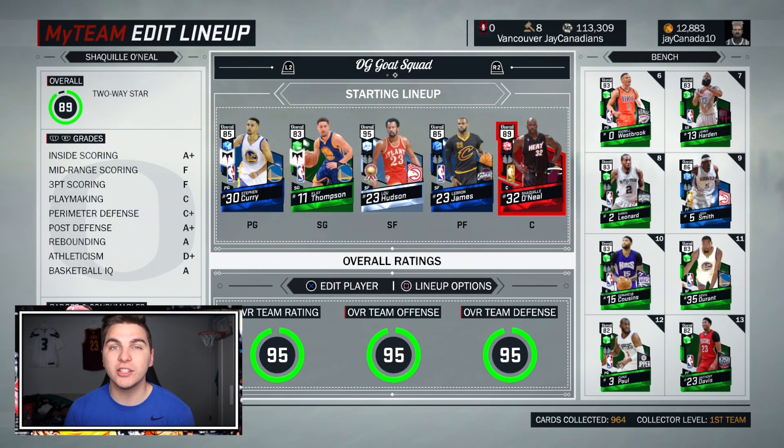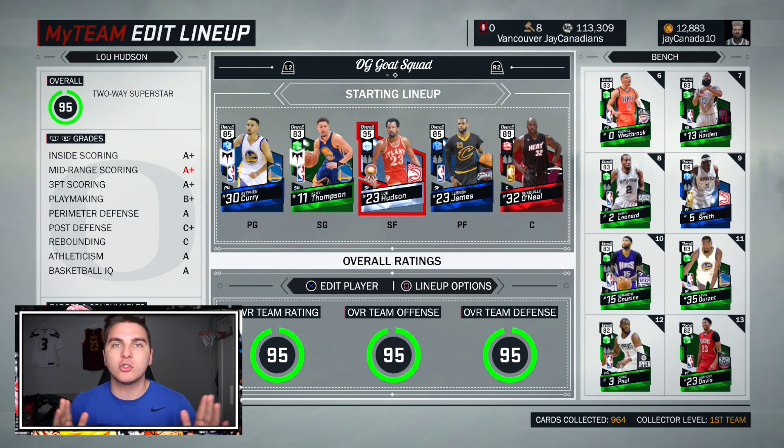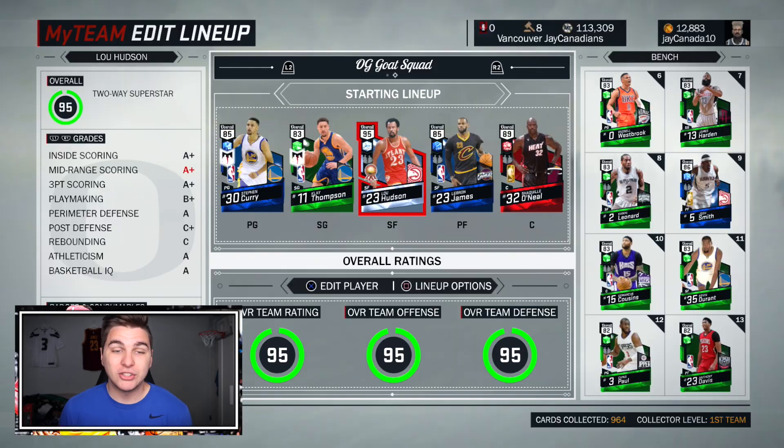I saw a comment — I can't find it, I apologize — but if this was your idea, thank you. Somebody said I should do this original goat squad. I also have Josh Smith, and Shaq O'Neal — those were like the two cards to have when those throwback packs came out. I remember sitting on 2K for so long trying to finish Lou Hudson's collection, and he's actually been a really solid card since I got him.